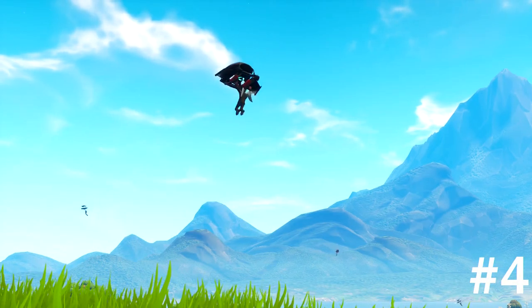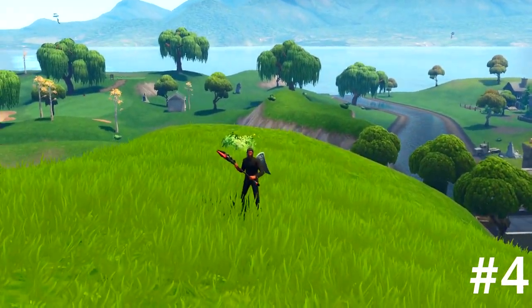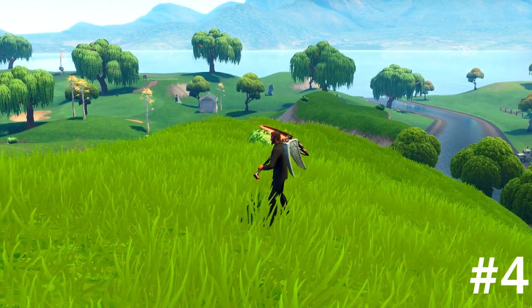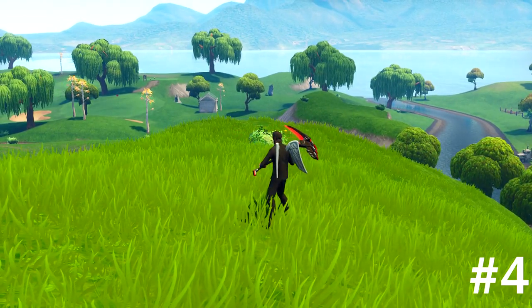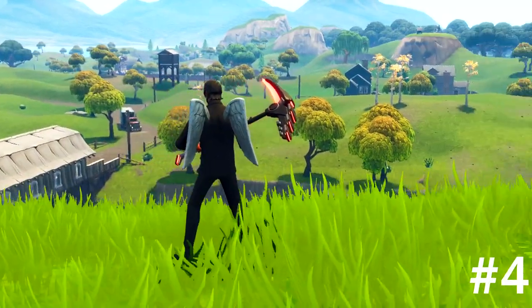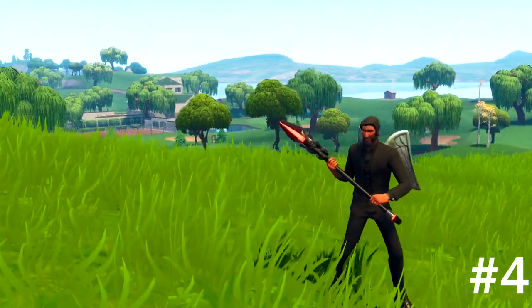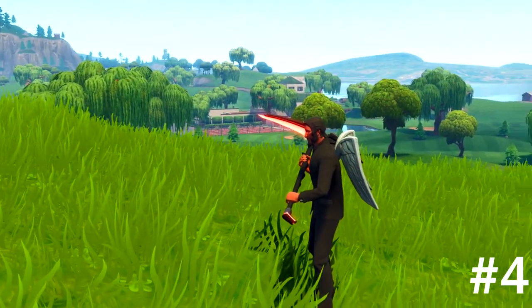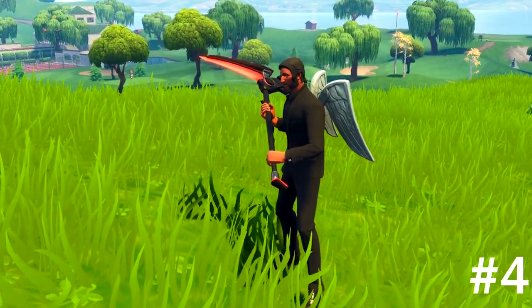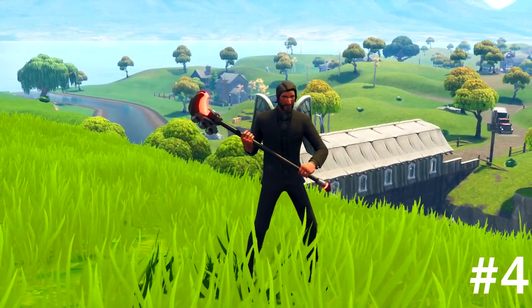Coming in at number four, we're gonna have the Reaper, aka John Wick, with the Love Wings as the back bling, Onslaught as the harvesting tool, and Downshift as the glider. I like how it matches with the red — the skin color looks red so it goes good with that, and the wings, we had to put the wings in there. That's coming in at number four.